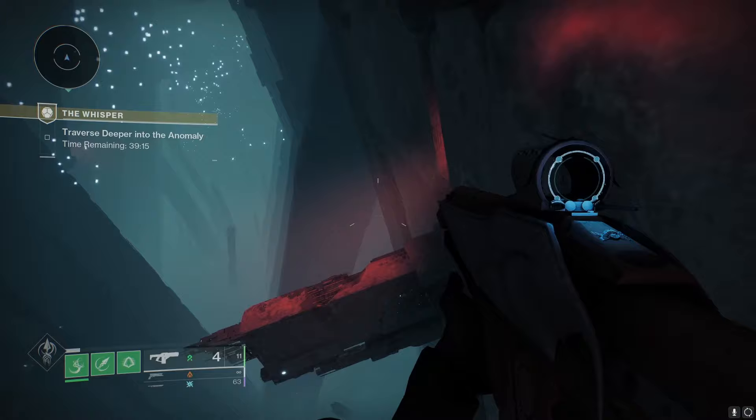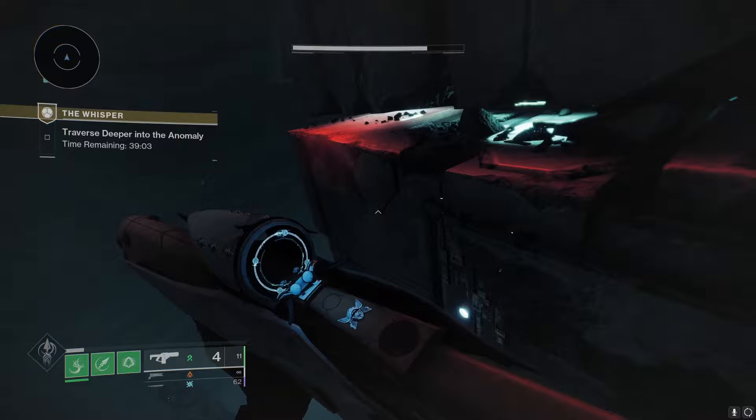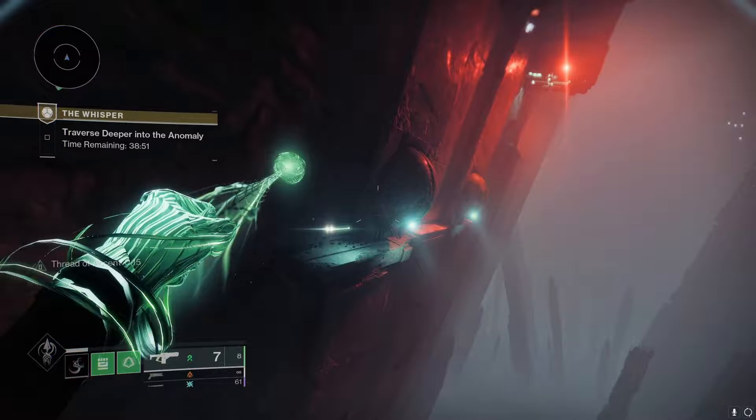Jump down to the next platform in the abyss, and then go to the next ledge on the right. Now from here it doesn't look like there's anywhere to go — you're going to actually curve around the corner to your right, and there's a ledge you can drop on. Then you can crouch and go underneath this ledge. There are going to be these little walls that push you, so be careful. But again, we can just skip that — go on Strand for this and use Grapple, it's going to make your life so much easier.